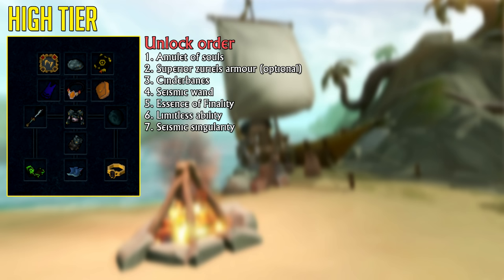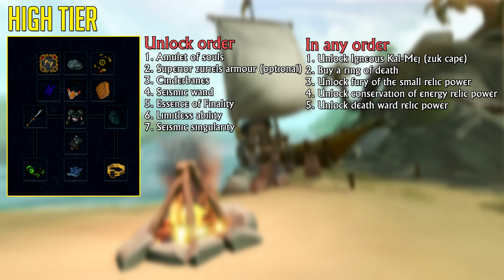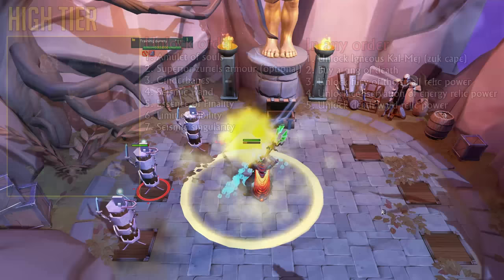The final upgrade after that is a Seismic Singularity to complete your dual-wield setup. Then the final thing you need to complete your gear and become a true high-level player is an Igneous Kal-Mej, aka the Magic Zuk Cape. This cape is so incredibly strong that I made a dedicated video about it — if you need any help getting it, which you should easily be able to with this setup, check my guide linked in the description below.